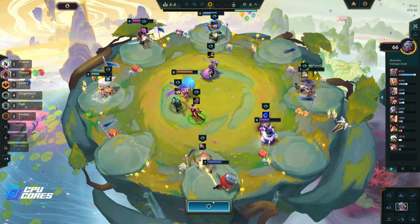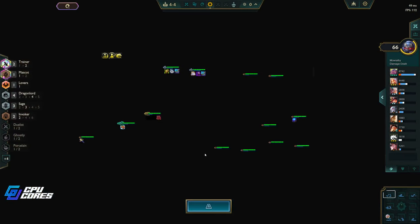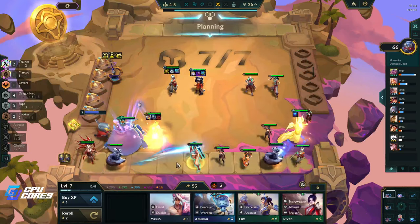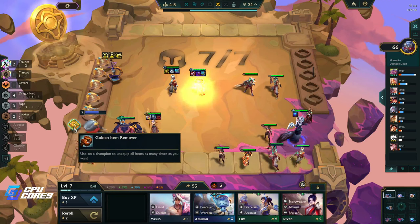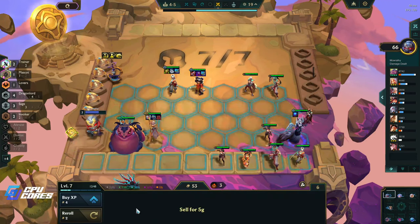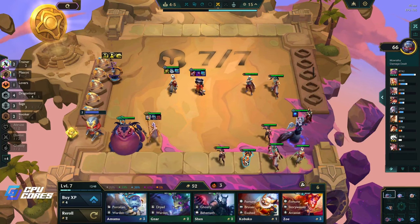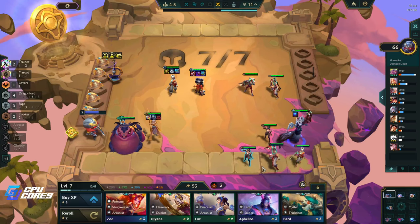I'll just take this for the Bloodthirster I think. Put that on the Wukong later, we'll get another item for Annie - it's fine. Bloodthirster is fine, I'll keep it on the Annie for now. Why do I have a Tristana here? Good question. 53 gold.